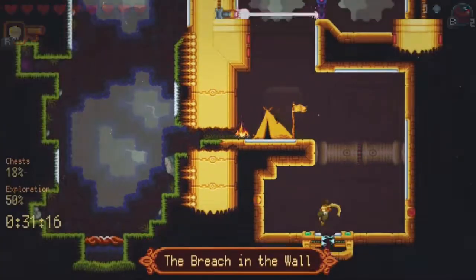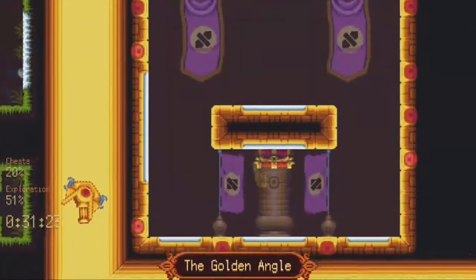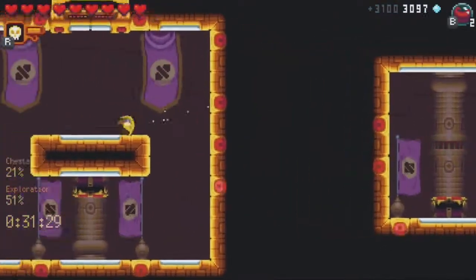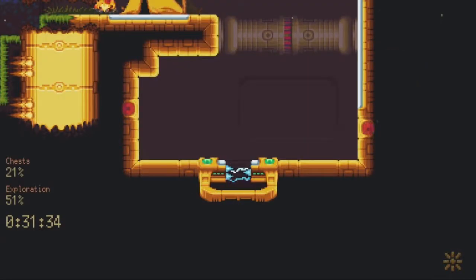Every run, I start by grabbing the two chests right below the starting position. These have about 3.1k salt in them — that's enough for two upgrades. I spend those two upgrades on health restoration potions because they help get through the Golden Fortress sections much, much easier. It adds a lot of safety, and there's never really a reason not to pick these up.